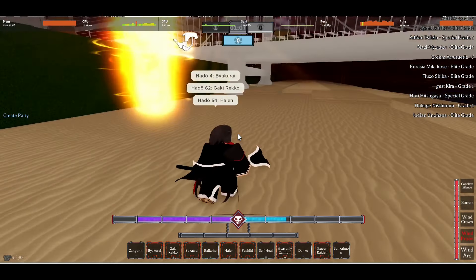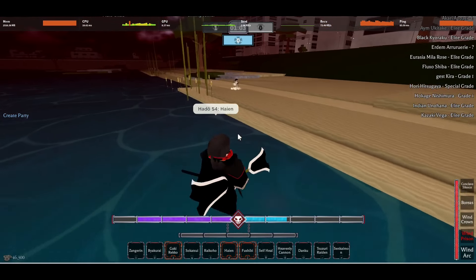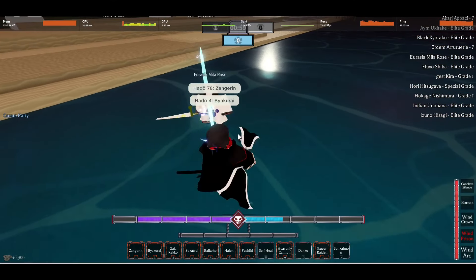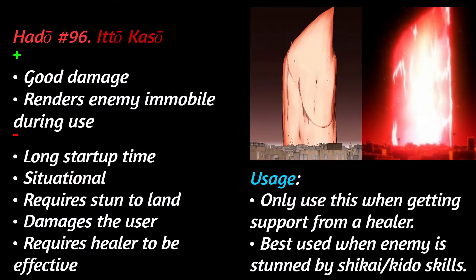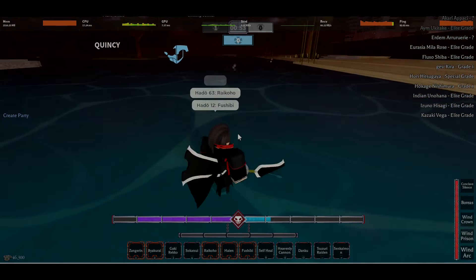On a serious note, don't use this move unless you have a healer with you, as you legit deal more damage to yourself than the enemy. And if you do have a healer, just use a Kido stun or a Shikai skill to stun the enemy, then nuke them. Overall, it's a very funny move, but I don't recommend using it for anything other than trolling. By the way, to operate the move, you simply hold down the key — a lot of people don't know that.